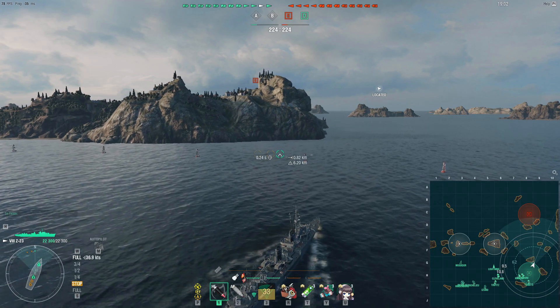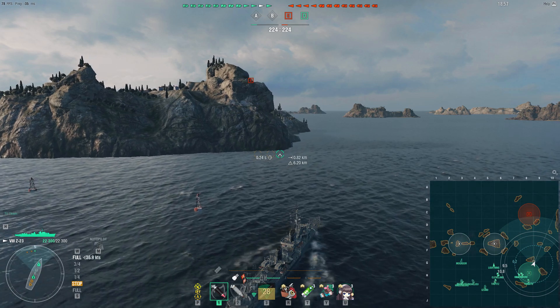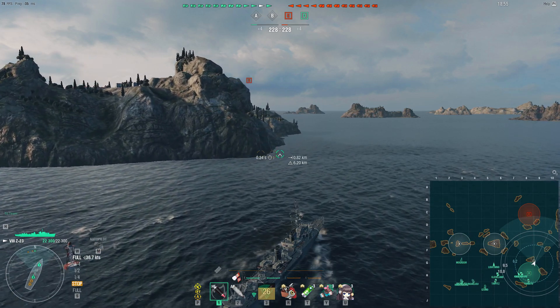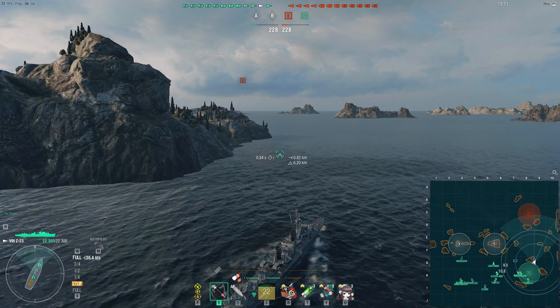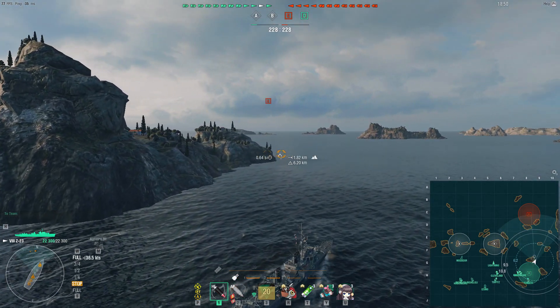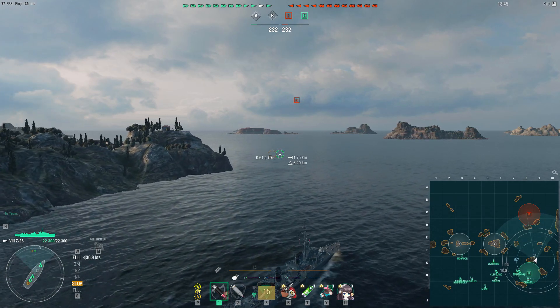As we come into Foxtrot 9, the RPF indicator switches off my ship and onto our Lightning — that confirms that whatever's going to contest Bravo is the ship that has RPF. As we make our way into the open water, one thing I have to keep in mind is that the detectability of the Z23 is not the best at its tier.